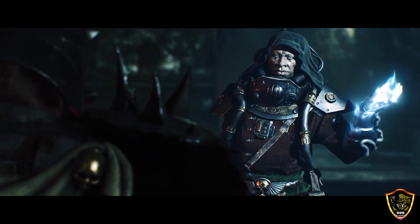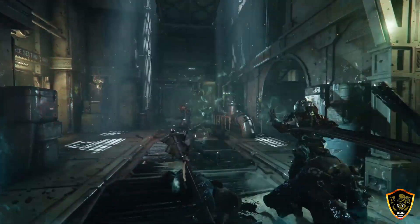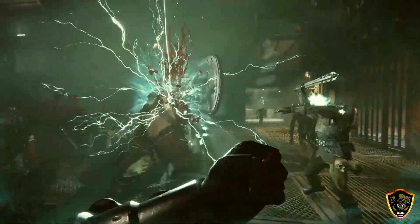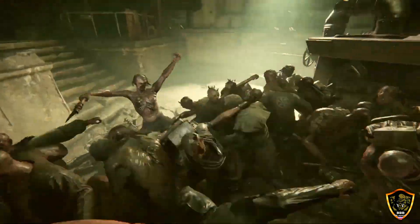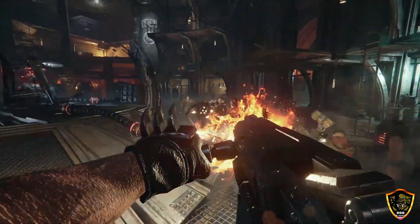Psykers draw on the unfathomable powers of the warp. But like all great powers, theirs comes with a price — use their abilities too often, and they may meet an untimely end. What the muscle-bound and simple-minded Ogryns lack in tactical understanding, they more than make up for with prodigious strength and fortitude.